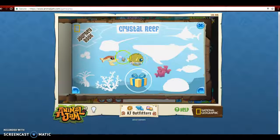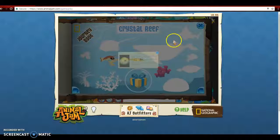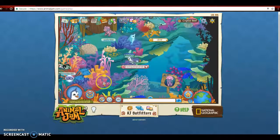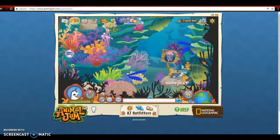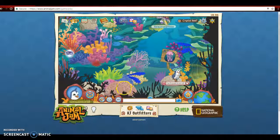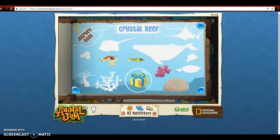I found this puffer fish but I didn't catch it on camera because I clicked it and then it took me in because it was swimming this way. Next, brain coral — brain coral is located at the bottom, just right here.